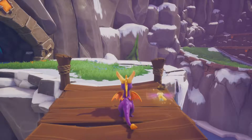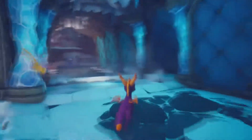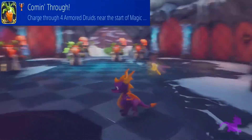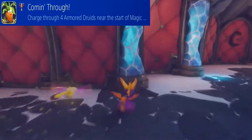Here we are in Magic Crafters looking at all the skill points and trophies available within this hub world. Starting off in the hub world itself, we do have one trophy and no skill points. That trophy is to take out these four druids in one charge, which will give us the 'Coming Through' trophy.